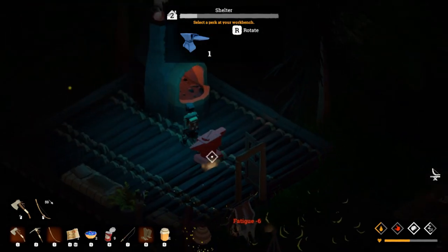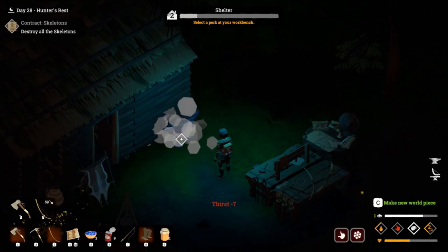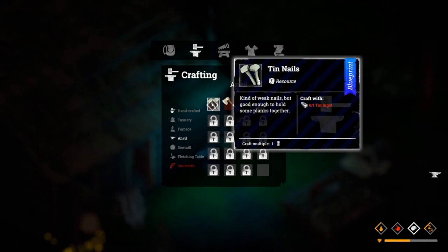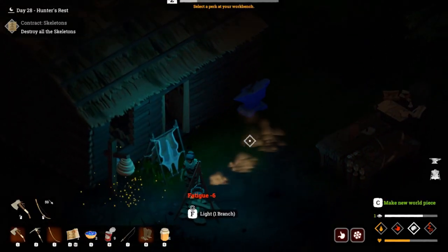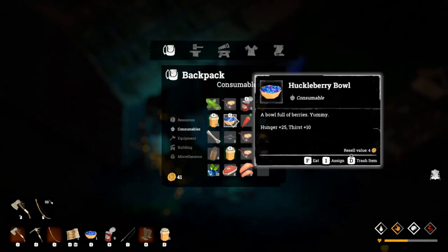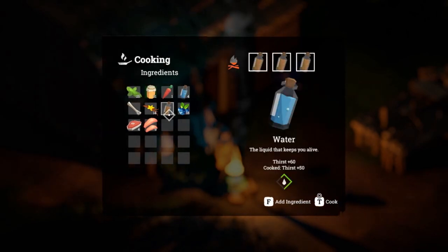Where can I place the anvil? Let's do it outside. Let's see what we can make here - five tin nails costs one tin ingot, that's really good. And we can make a shovel. I've got some food in my inventory, let's have some of that. Ayana, I know you're exhausted but you just need to hold on just a little bit longer because we've got a few things to do before we go to sleep.